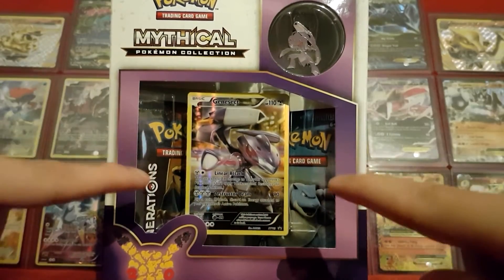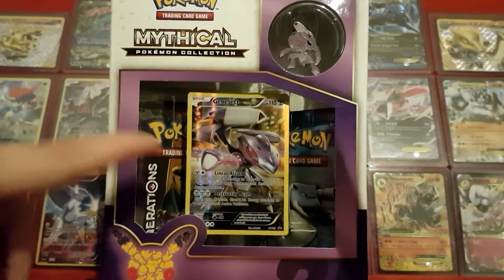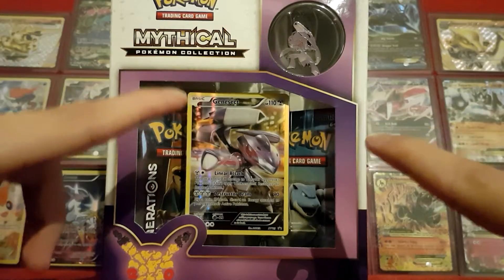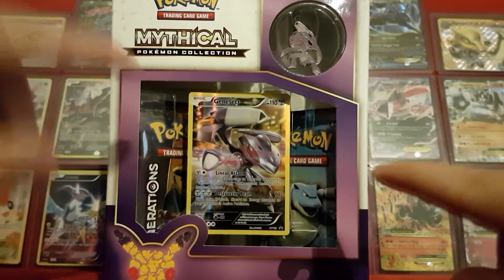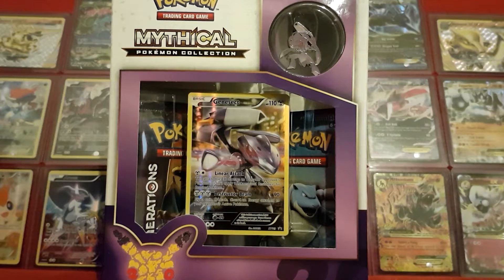Now as always, these are Generations packs so there are no code cards inside, but I have code cards left over from previous videos. I have some good ones this time — two Roaring Skies boosters. Roaring Skies has been out of print for a while now, so those are becoming increasingly difficult to get.